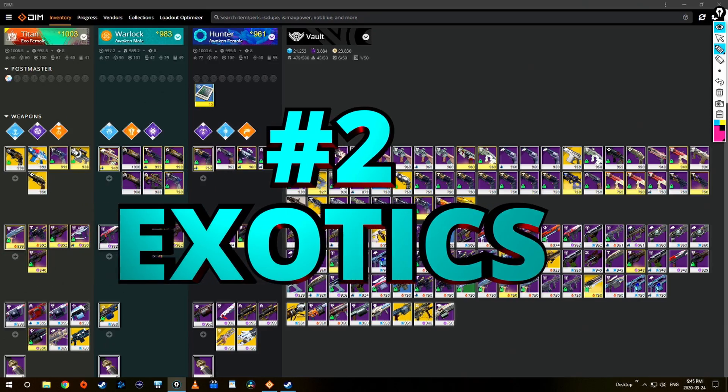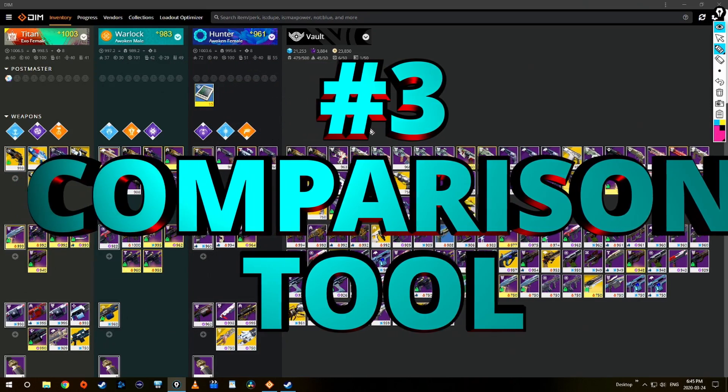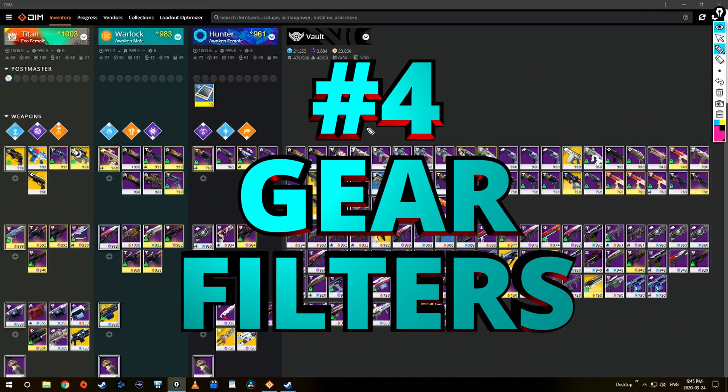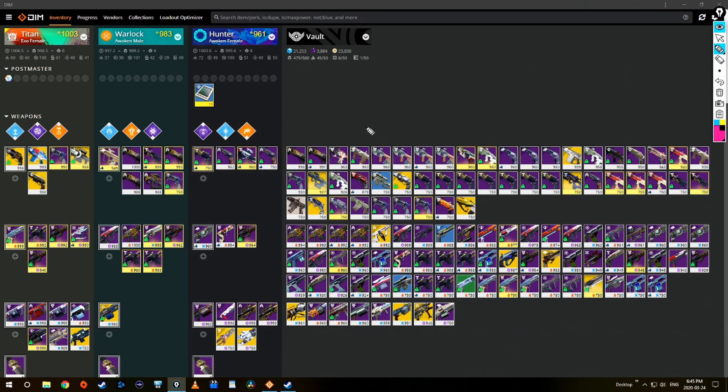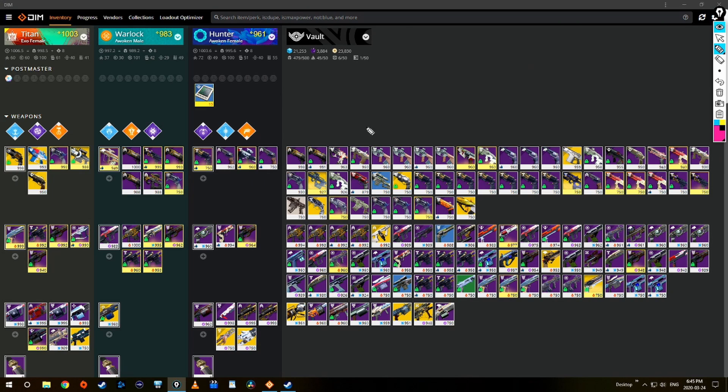I'll start by talking about clearing out your guns. Number two will be about how I treat exotics. Number three we're going to go on a little bit of a tangent on the comparison tool. Then number four is going to be all about the gear and the filtering system. When it comes to guns, a lot of people like to hoard every single roll possible — I was the same way, I still kind of am. Look at all these Austringers right here.